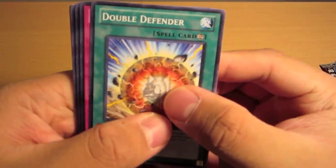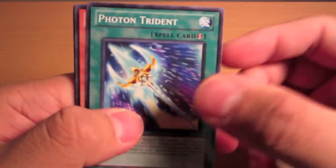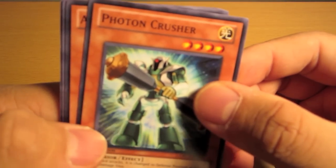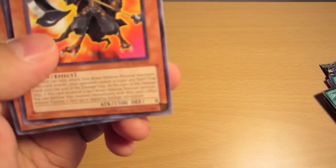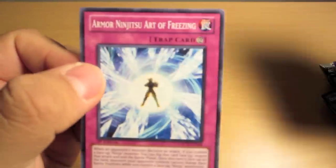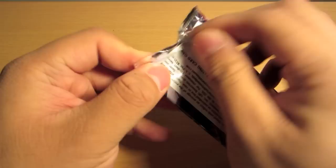So what we got in pack two: Double Defense, a Splash Capture, Photon Trident, a Semipoint Insect Centipede, a Photon Crusher, Armored Ninja, a Reverse Buster, Evoltide, Evolsor Terias, and Armored Ninja Art of Freezing. No super rare in that one. Let's check out this one.